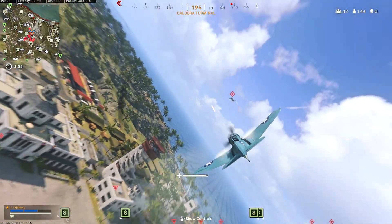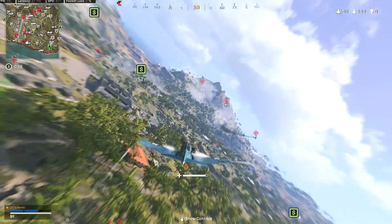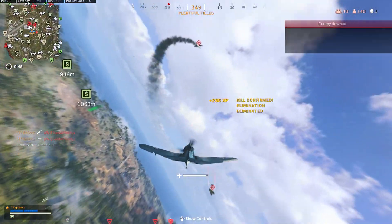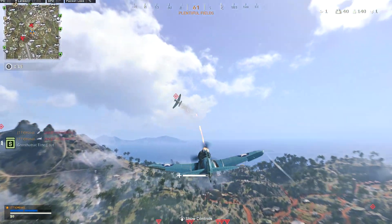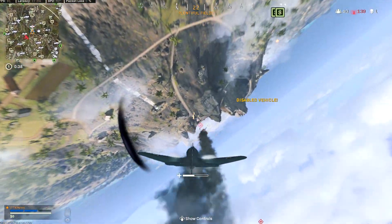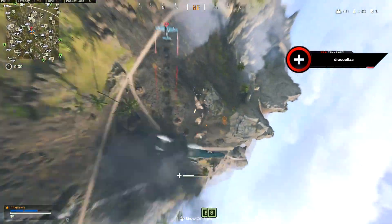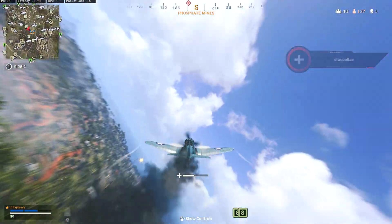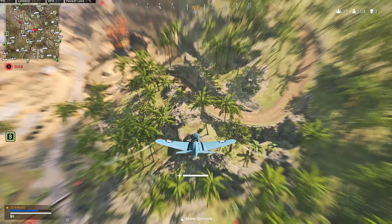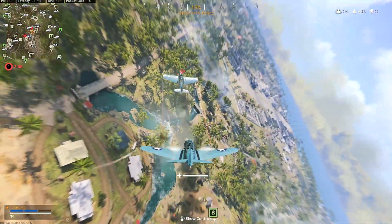Now fly around the map a little and get used to the controls. To take off, hold up on both the left and right analog stick for acceleration and look up to fly. Once you're in the air and have the basics down, get into aerial combat — you want to be the last plane standing for high kill games. The number one thing when fighting other planes is you need to be behind them. Head-on fights are bad because bullets do a lot of damage and you don't want a low-health plane.